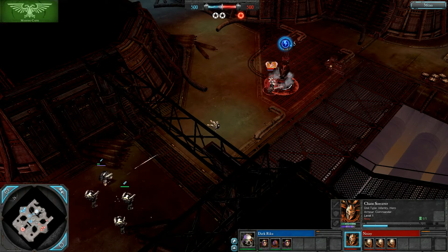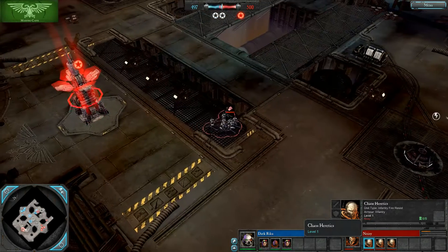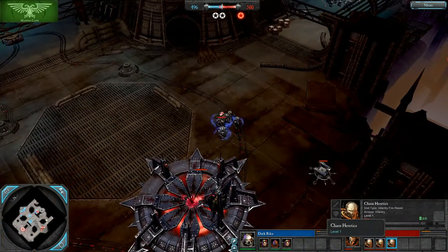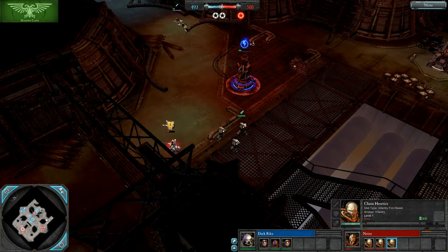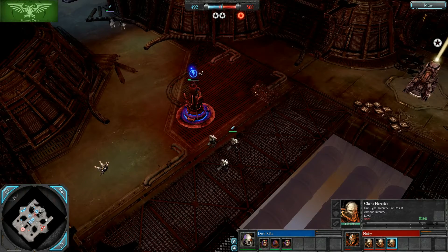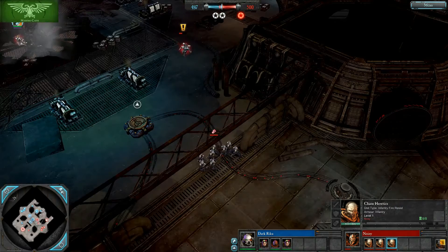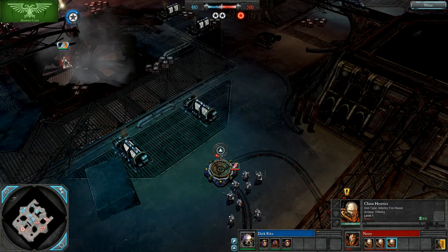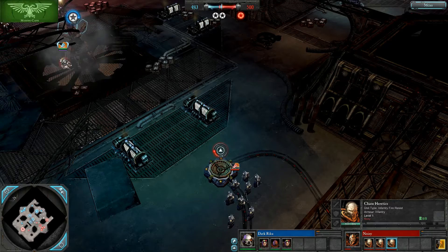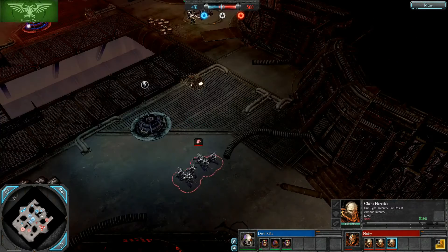I'm always interested in pretty much anything sorcerer. Noisy has opened with a triple heretic build — one, two, three. This is something not mostly seen among high-level players; I've mostly seen it out of specifically Noisy and Texc. You don't often see it among mid-level players. The most common cast build, for both mid-level and high-level players, is two heretics and a single cast Space Marine squad.